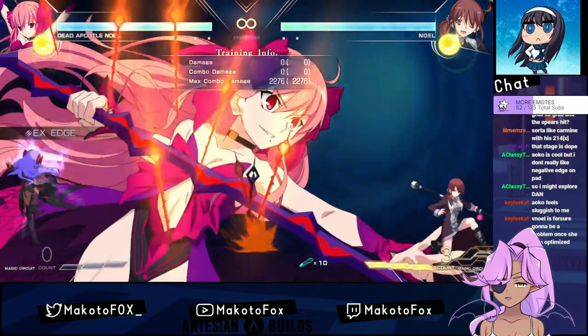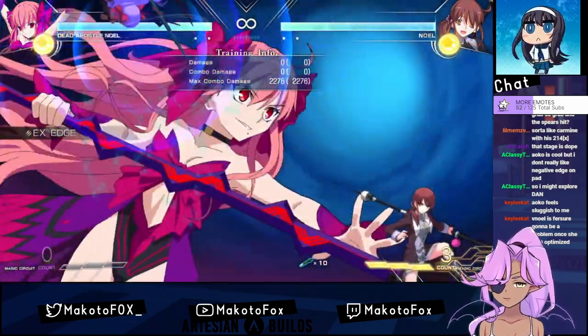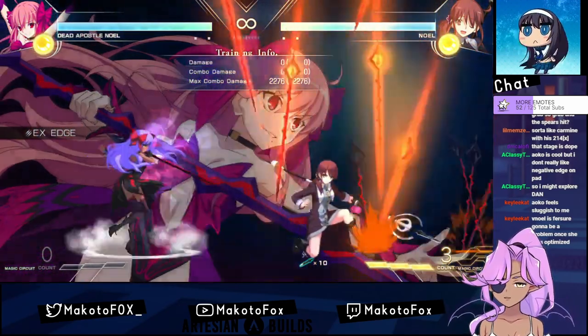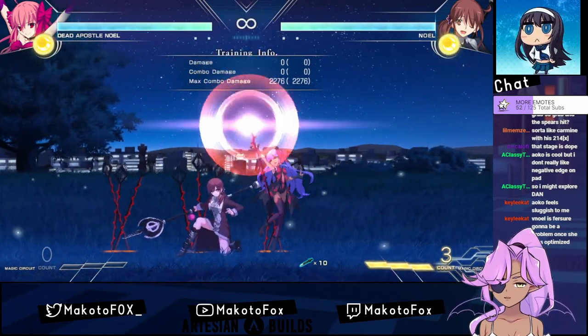I think the Deadwell Apostle on the wall is pretty fun. EX 2-1-4 gives you 3 — yeah, EX 2-1-4 on the ground gives you 3 sets of spears. If you see this, that's kind of obnoxious.